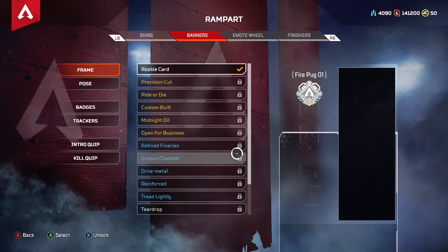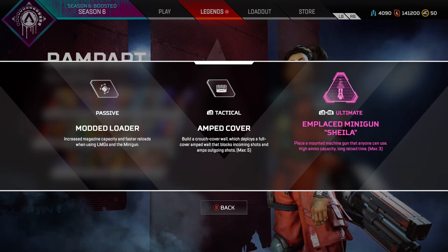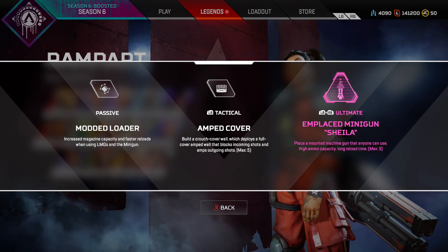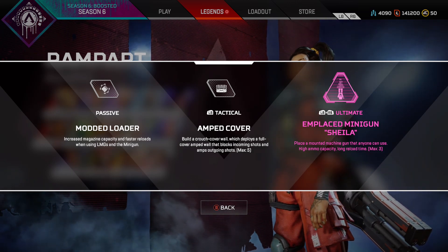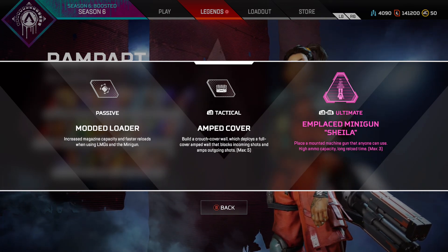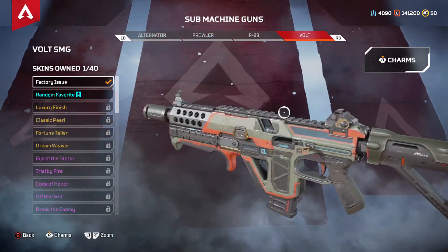New legend abilities — alright. So we already went over this but: passive is Loader — increased magazine capacity and fast reloads for LMGs and the minigun, and that works into the L-STAR too with its recharge and burnout time. Then there's Amped Cover — we saw all that. And of course the minigun, we've all seen that. I think this is going to be completely OP so I'm really wondering what the meta is going to turn into. Let's take a look at the Volt to wrap things up.